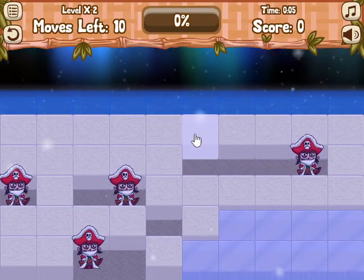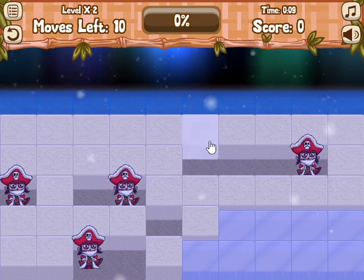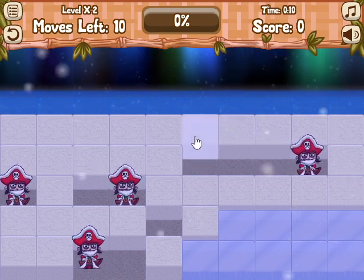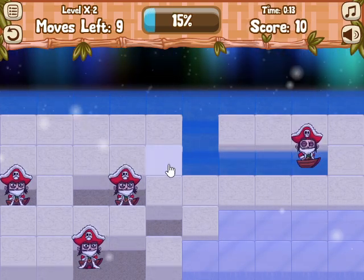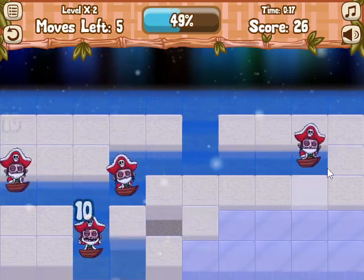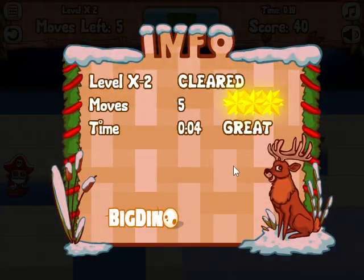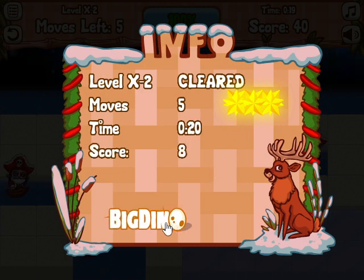Let's see — what's the fastest way to go? We've got to flood this guy; he's the closest to the water. But then two over to here, two over to there — not great. But I guess that's as good as I'm going to be able to do. Well, I guess it was enough for three stars, so good to go.